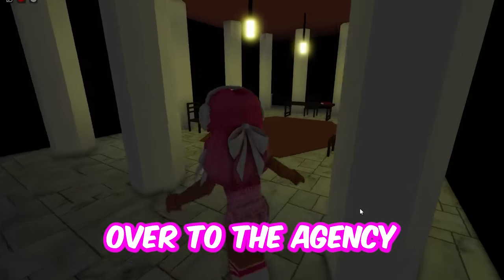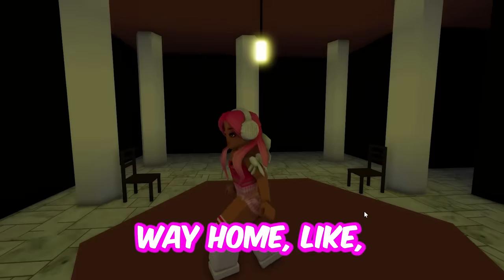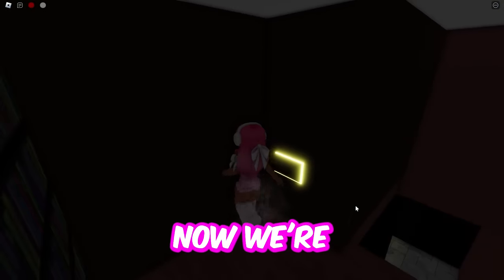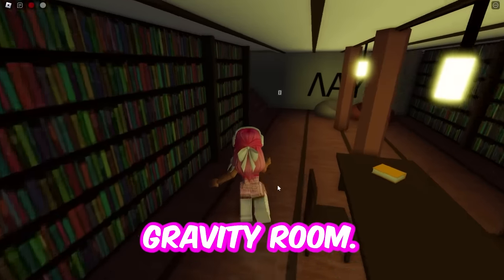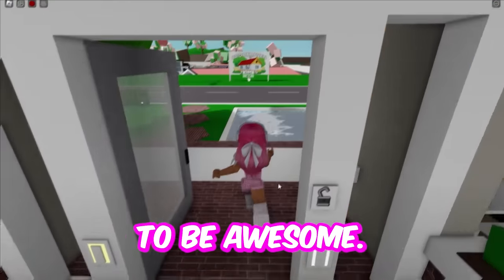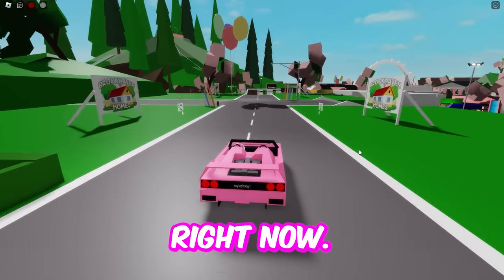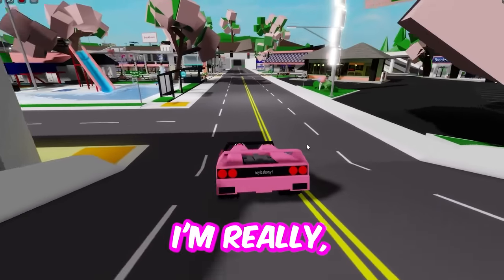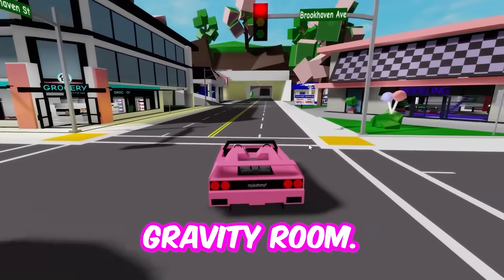So now we're going to go over to the agency. How do I get to this secret room? It's over here. Now we're going to unlock that zero-gravity room. I am so excited. This is going to be awesome. Let's head over there right now — we have no time to waste. I need to be floating. I'm really, really excited to see this zero-gravity room.